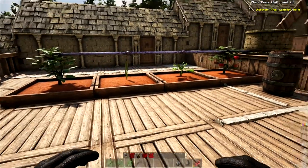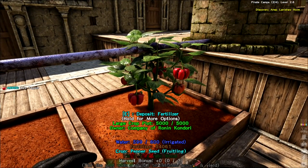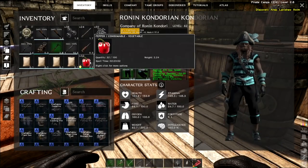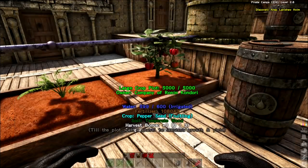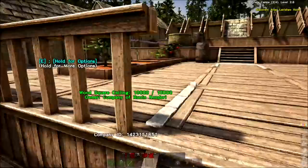Let's go ahead and harvest the fruit and see what we get. I got 32 beautiful peppers off of that one plant - that's pretty good! Somebody suggested doing some kind of garden area up here with storage and everything. I love that idea, we'll do something up here for that.